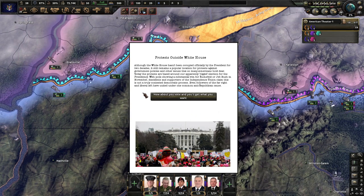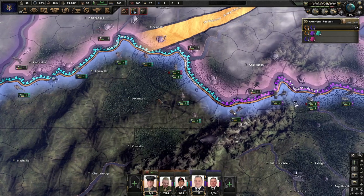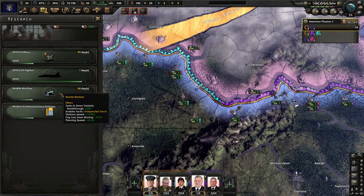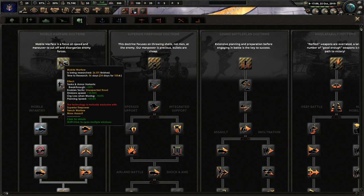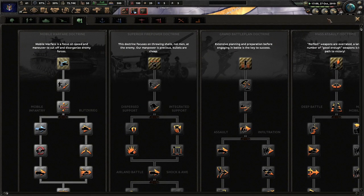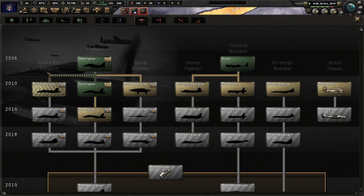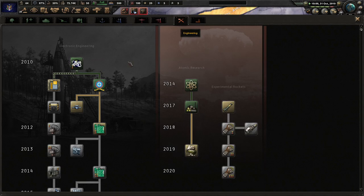Dissidents and supporters of the Independence Union claim this is not a truly contested democratic process. Even followers of the far-right and liberal left have united under one common anti-Republican cause. Anyways, I've done a few things off-screen — we are going down the Mobile Warfare Doctrine, because we're going with tanks probably, we've got a lot of motorized. Let's just try to max it out. I think we're about to have some CAS too, which would be nice — love it, I love close air support.